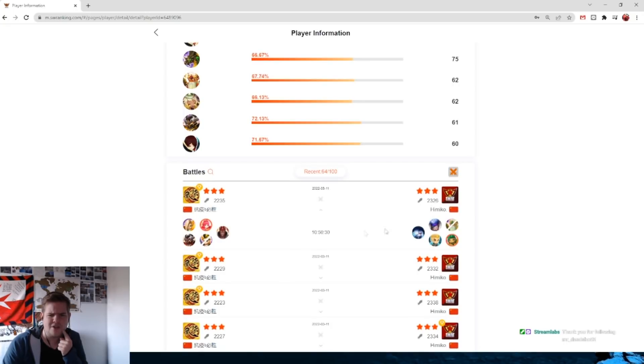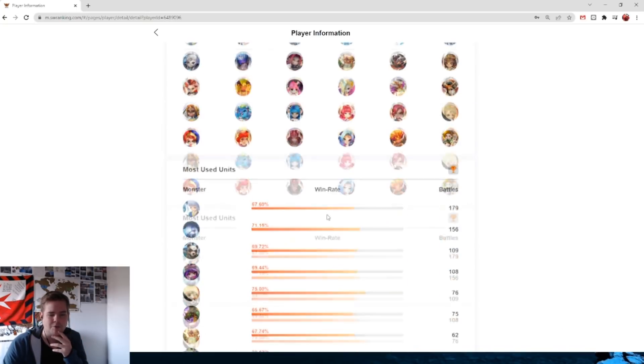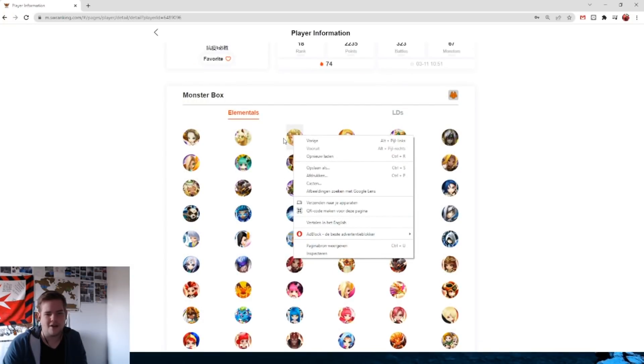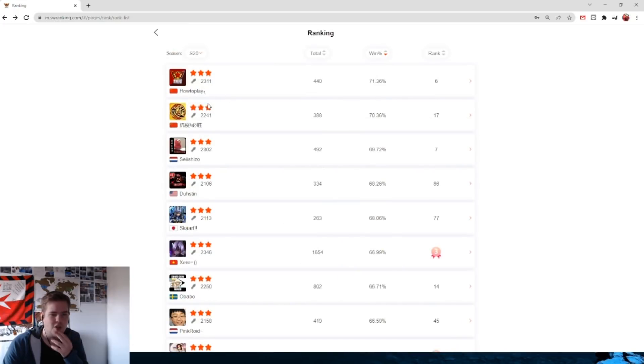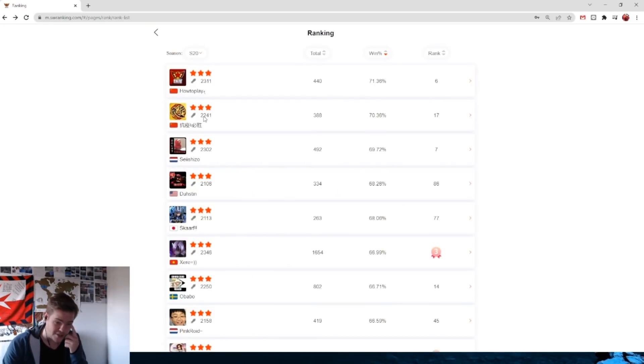Weird thing — do you see on this thing who won? No, you don't. That's strange. I think this should show who won and who didn't — that's something that's still missing. I'd also like it that if you click on a unit right here, you'd go to the statistics of that unit. Those are things still in development but would be pretty cool. Also, since it's mobile optimized, I can't right-click and open in a new tab, or control-click either — that kind of sucks because it's just too mobile focused.